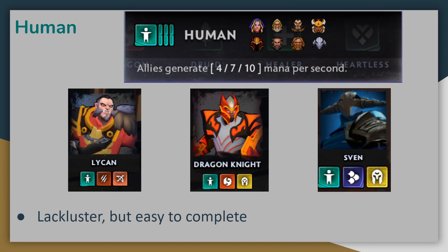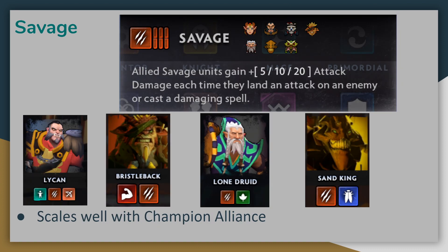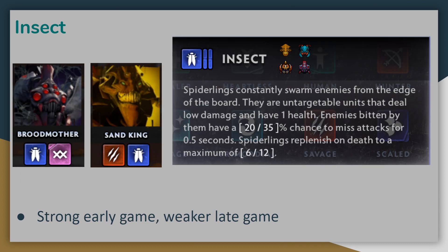The Human buff doesn't offer too terribly much in terms of combat benefit, but it's easy to complete since you already have Legion Commander who is a Human. Lycan, Dragon Knight, and Sven all have two other valuable alliances, so you can look to fit them in later in the game for more Legion Commander scaling. The Savage bonus is deceptively strong on Legion Commander — every auto-attack will increase her attack damage, and that increase is then modified by the Champion Alliance scaling, allowing her to ramp up her damage very quickly. Many Savages also have valuable secondary alliances, such as Lone Druid in Druids or Bristleback in Brawnies. The Insect Alliance is very strong in the early game, but rather lackluster at the later stages. Both Broodmother and Sand King are pretty strong units with other valuable alliances, but I generally avoid playing Insects when paired with Legion Commander.